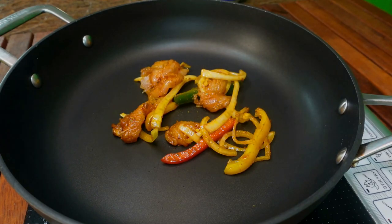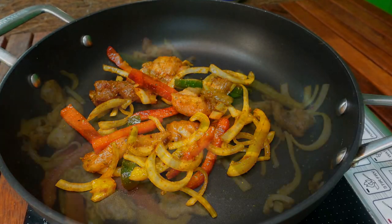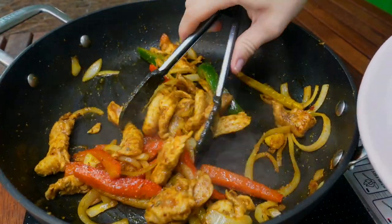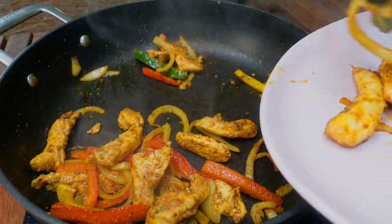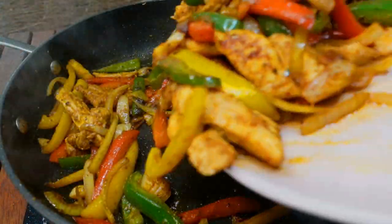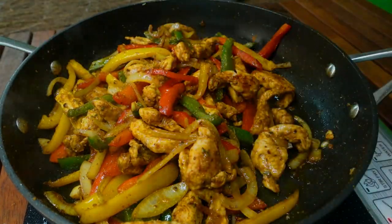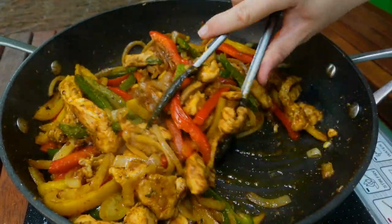Using a non-stick or even cast iron frypan, place that on medium heat, adding our chicken and vegetables in a single layer across the bottom of the pan. Work in batches to ensure even cooking and toss every few minutes. Once the vegetables are tender and the chicken is opaque and browned, remove and keep warm. Continue with other batches until everything is cooked.